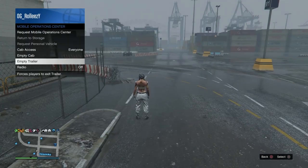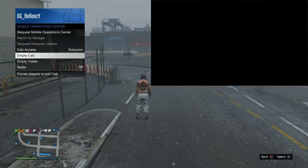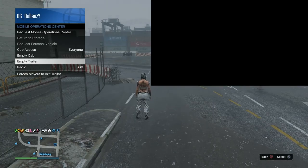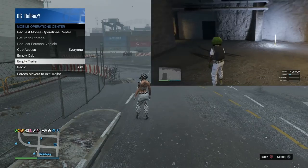It's a little bit of a different method. Open up your interaction menu, go to MOC, and spam between empty cab and empty trailer — just keep going back and forth: empty cab, empty trailer. You'll see yourself falling eventually. If you see yourself falling, chances are it already worked. You can tell your friend to stop spamming because they will shortly spawn back in the bunker.